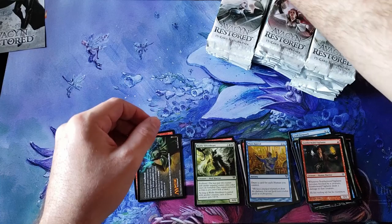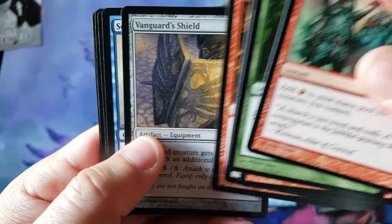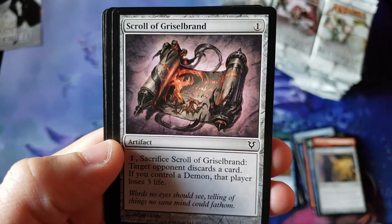Nothing crazy so far, but remember — there's a lot of rares in this set in the $1 to $5 range, and then there's a ton of good value. I love the old artifact look. Scroll of Griselbrand — look at that scroll.